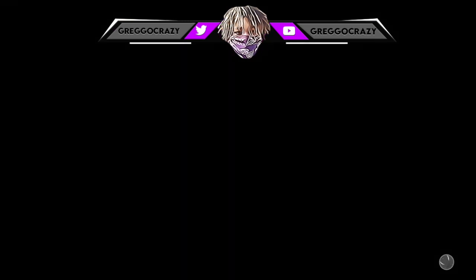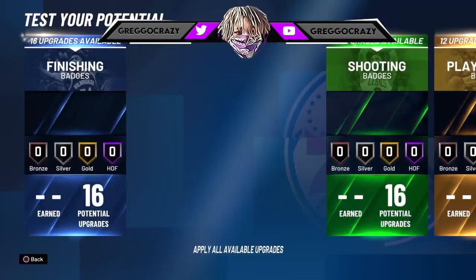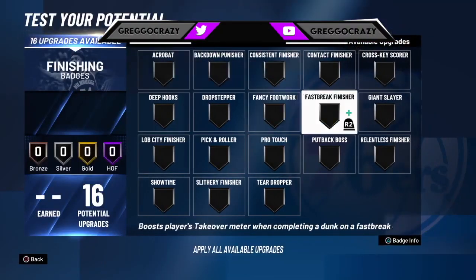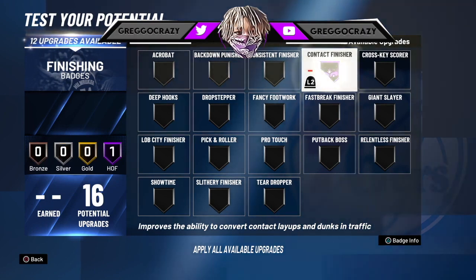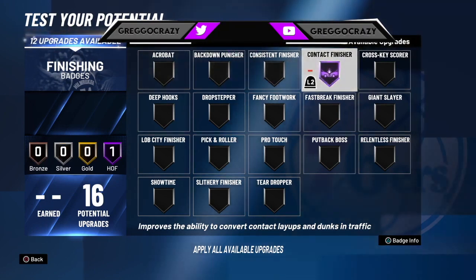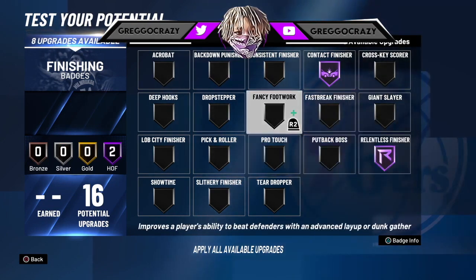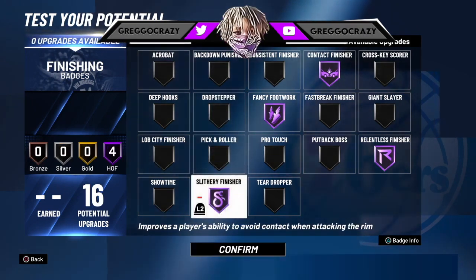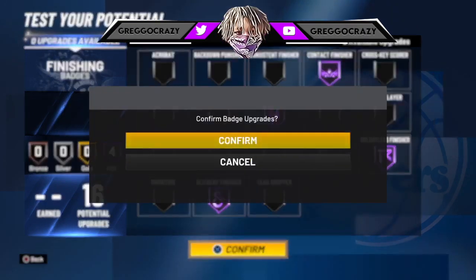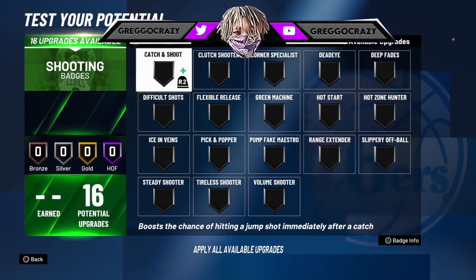For the build aspect, it is bang — so you get Hall of Fame finisher. Based on the badges I've seen, you put on Hall of Fame contact finisher, Hall of Fame relentless finisher because nobody's stopping you, Hall of Fame fancy footwork if that still works, and Hall of Fame slithery finisher if that still works. We'll have to adjust as the game comes out in the next four days.